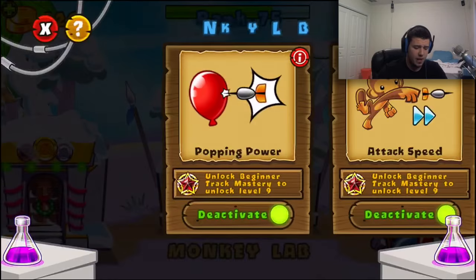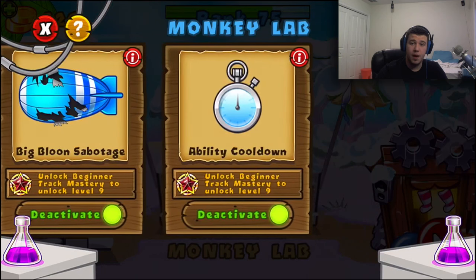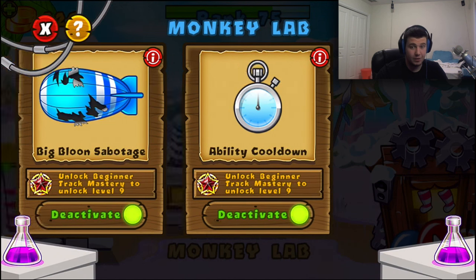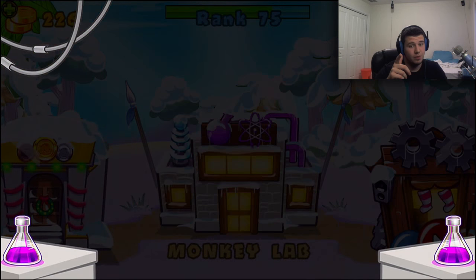Let's go ahead and check my monkey lab to make sure I have everything activated. Wow, it's been a while since I played this — I didn't realize that you can unlock more by unlocking mastery. You can unlock beginner track mastery to unlock level 9, so I can actually level these up even more. You guys are going to be seeing some videos on that soon as well.